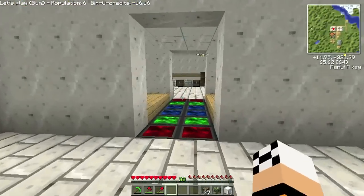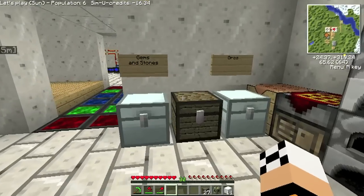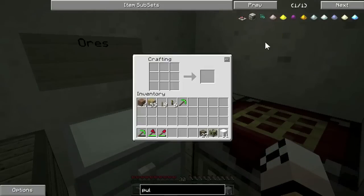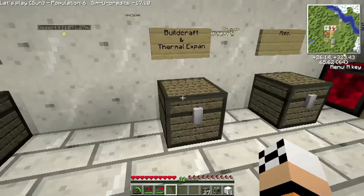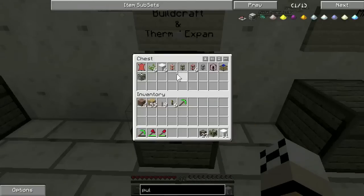So let's have a look, see if I can build a second pulveriser, just so I've got it ready. I can't remember the recipe. A couple of flint, I made a machine block. Red stone reception — that's gold two thingies. I added a few more labels, so this is all the build crafting, expansion, thermal expansion stuff.